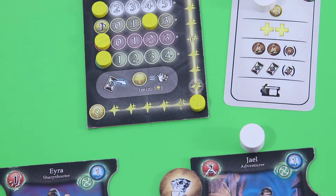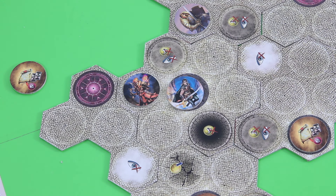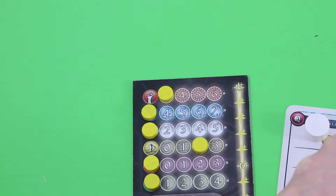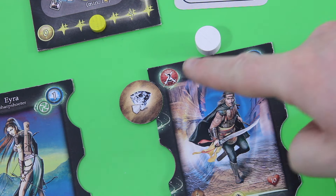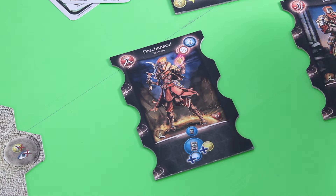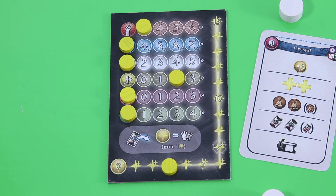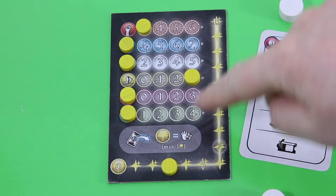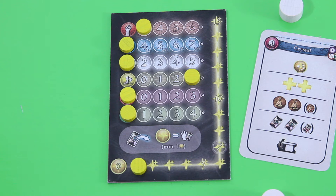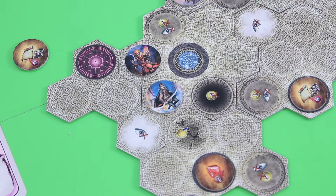Jael still has six action points left and decides to attack Drachanakal, who is now adjacent to him looking pretty afraid. The first round of combat costs three action points. He does two points of damage — and this means we've just seen our first plot in Magetics, pretty fast! Jael still has three action points. He moves away slightly but stays close to Drachanakal, spending two action points with his movement discount. He leaves one action point behind for Aira when she activates.